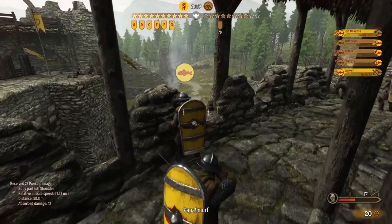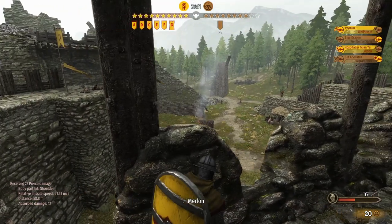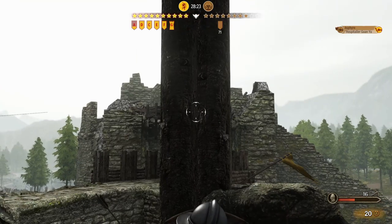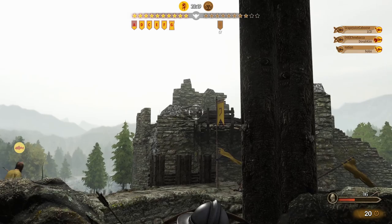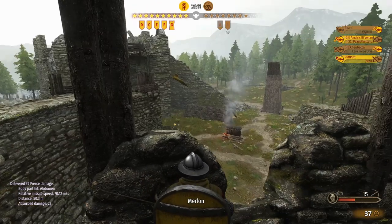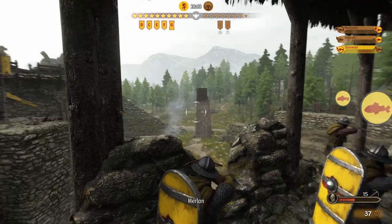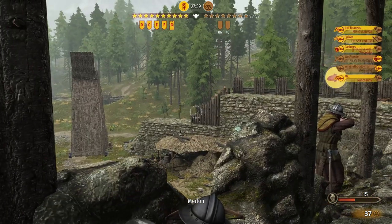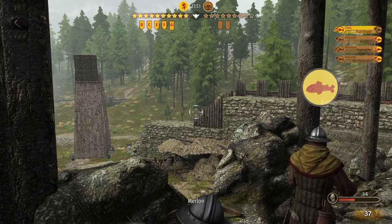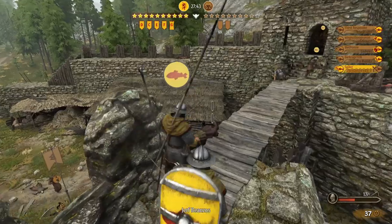They've got the high ground — not ideal. I'm going to go after somebody that's an easier target. In the face — nice! I got 17 points for that first ranged kill. Oh boy, that thing's launching rocks at us. I thought for sure I had him. There went my shelter.